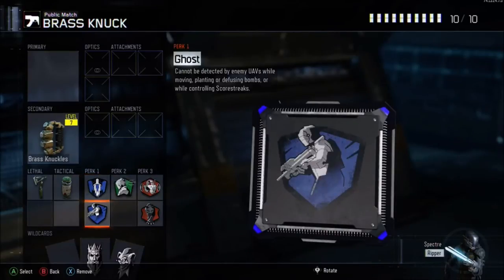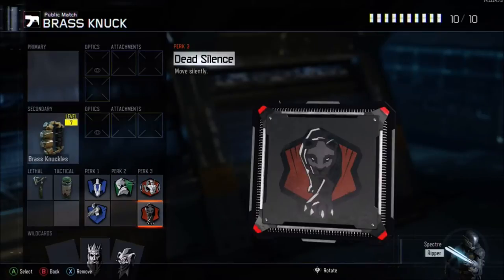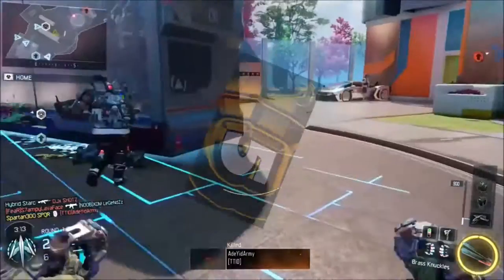This is the setup I'd recommend if you're going to go for a record yourself. Just use your brass knuckles — you can have the smoke screen on if you want — but the perks are very important because they're what's going to keep you nice and stealthy behind the enemy, allowing you to do as many spins as you possibly can. You will see this is a top five.